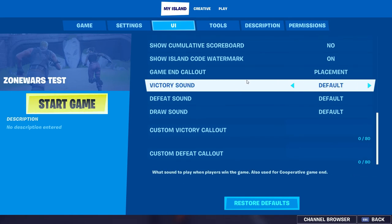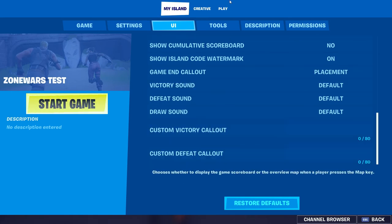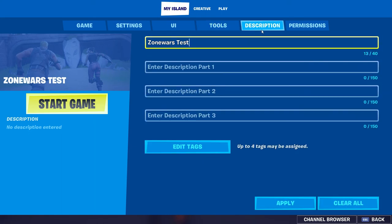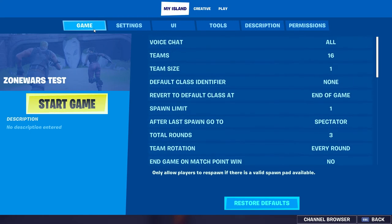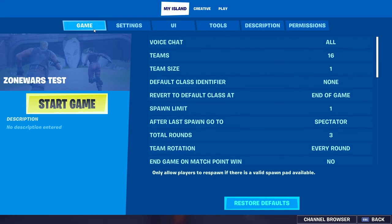It would actually be nice if you did put on placement. Custom stuff: don't need to worry about that. Tools: nothing there. Put your own name and your own description. Permissions: you don't need to do anything there. And there you go guys — that is the My Island settings all done! Remember to like and subscribe, and thanks for 200 subscribers — it's fantastic!